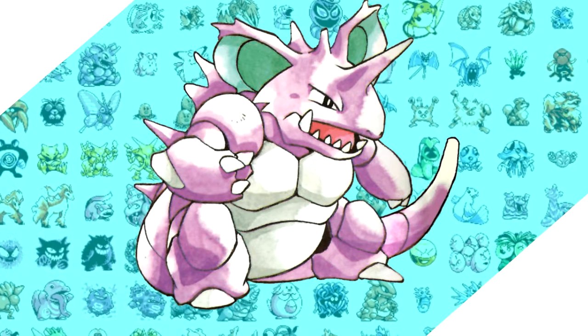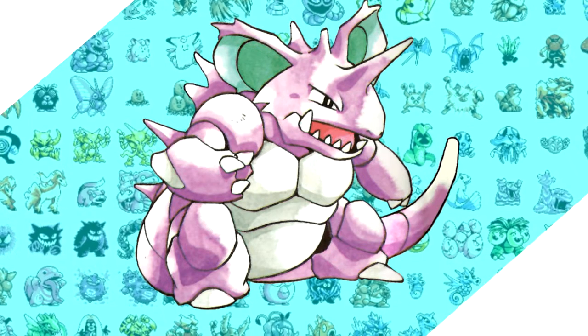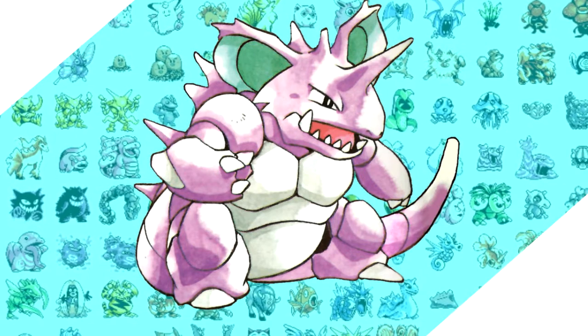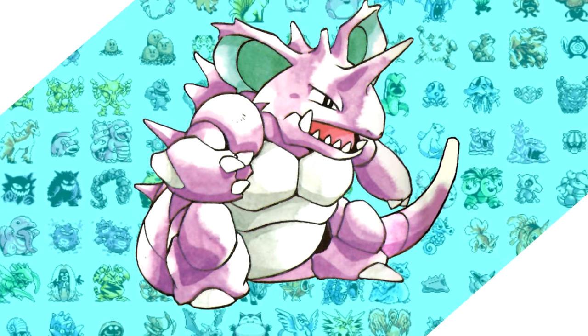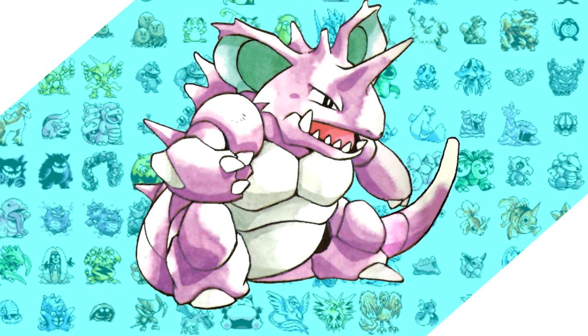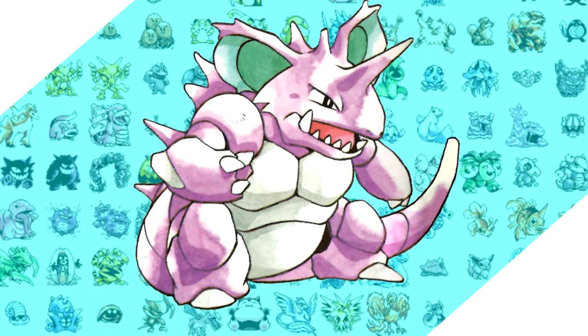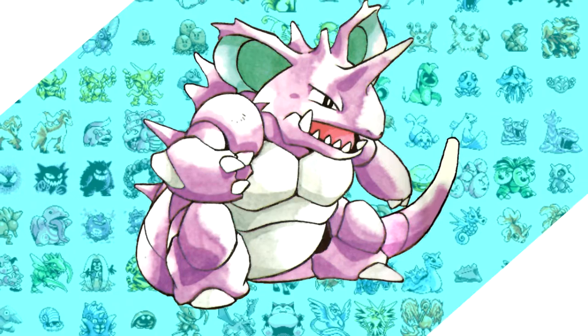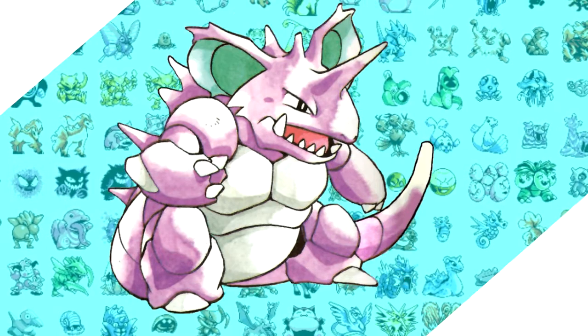Now if you are savvy with speed runs of Generation 1, you know that Nidoking is the Pokemon of choice for those types of runs. You might think they choose it because it's easily accessible in the early game, it has a broad and diverse learnset, and it has balanced stats. And that's kind of true, but you'd be completely wrong. At a certain point, those runs take advantage of a really broken combo brought to you by yet another Generation 1 quirk.